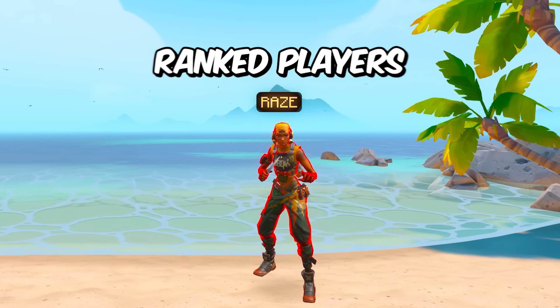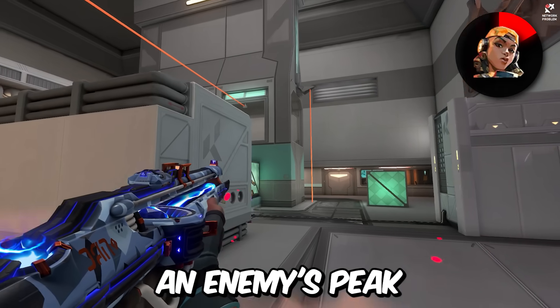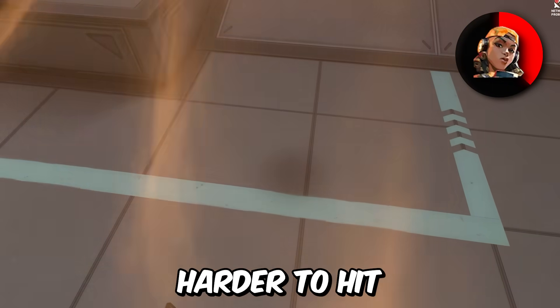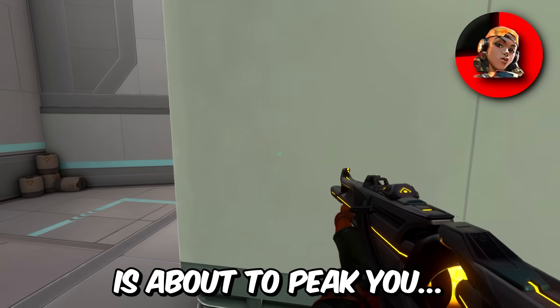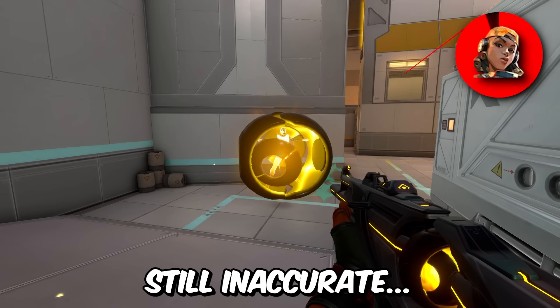We got Raze, and one thing I never see lower-rank players do is use her blast packs to peek or disrupt an enemy's peek. When peeking an enemy, use a blast pack to Ferrari peek — go super wide and super fast to make yourself harder to hit. If an enemy is about to peek you, you can throw a blast pack at them to make them bounce and then peek them while they're still inaccurate.